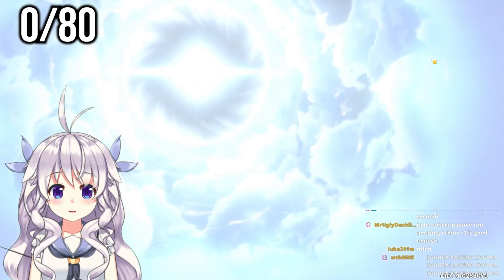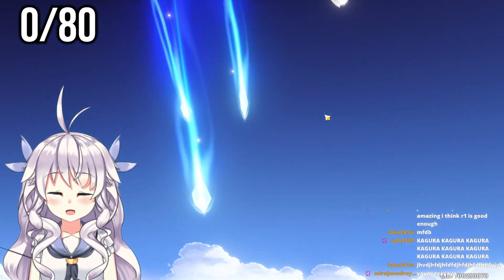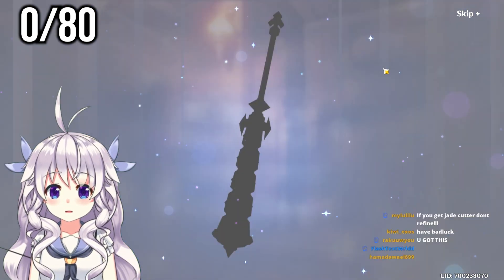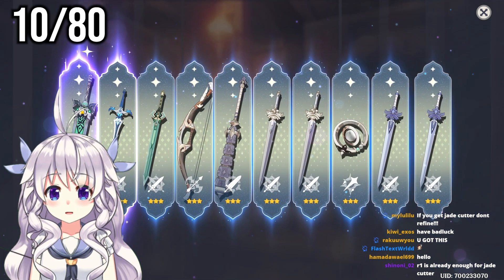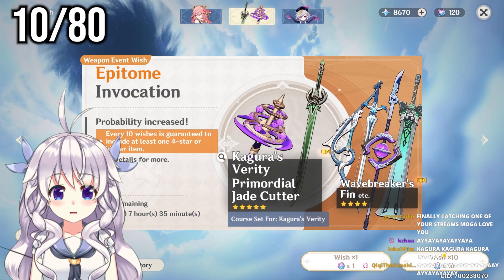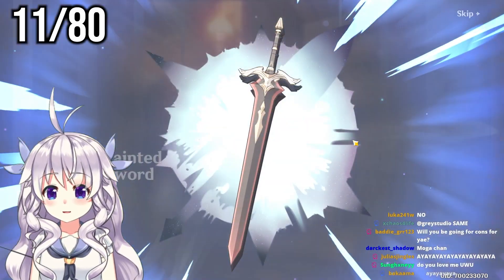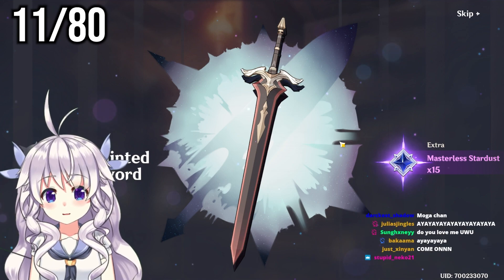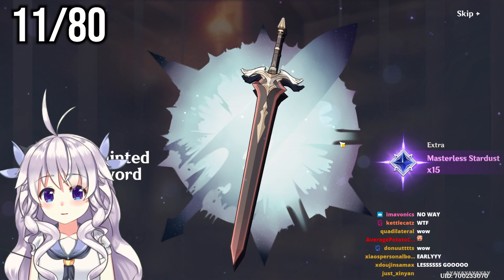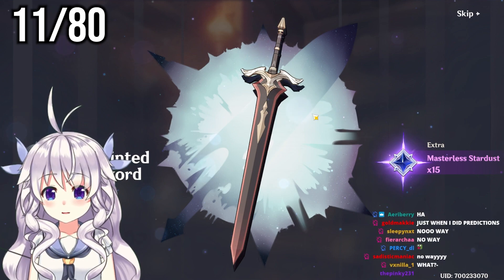We're gonna go ahead and do these first three ten-pulls. We have 130 fates and about 8,000 primos, so we have a good chance here. For weapons, we could more or less skip when it's gonna be a four star — it's even less exciting than characters. First one is a purple. Early five stars don't usually happen to me, ever. Especially not recently — I've been having so bad luck, but here we go. Weapons I do seem to have a little better luck on, and here it shows.